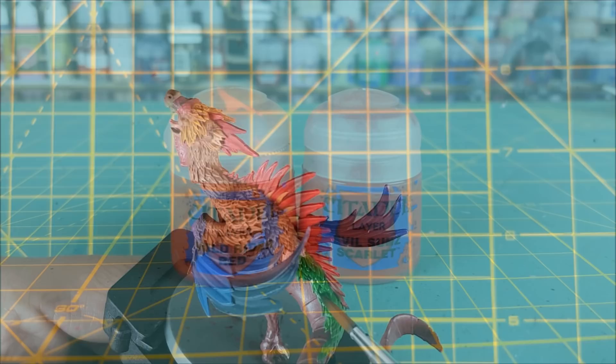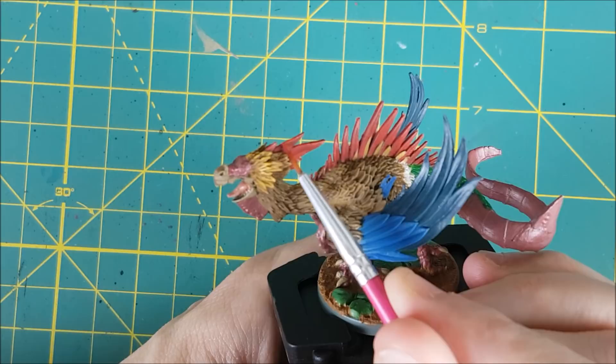The red feathers are only getting an edge highlight. I mixed equal parts Evil Sun Scarlet with a dark orange Wild Rider Red and then I'm lightly dragging my brush just around the outside edges of each red feather.